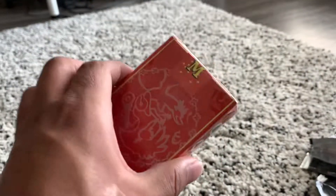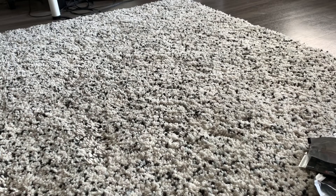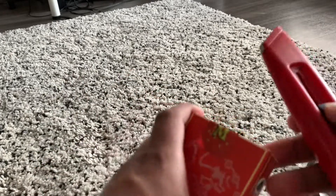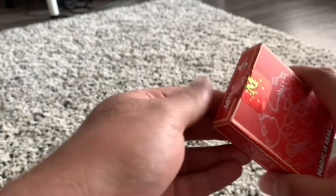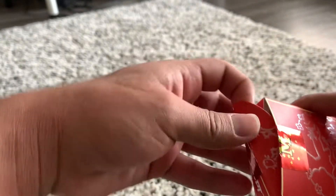Next we're going to open up these playing cards. I found my box cutter from when I used to work at Lowe's a billion years ago — it was the most terrible place ever. And we are going to cut right into this. I believe it should come with one holo.